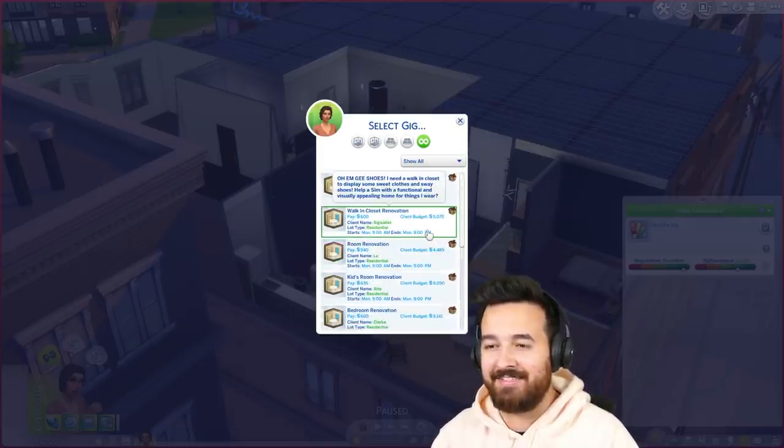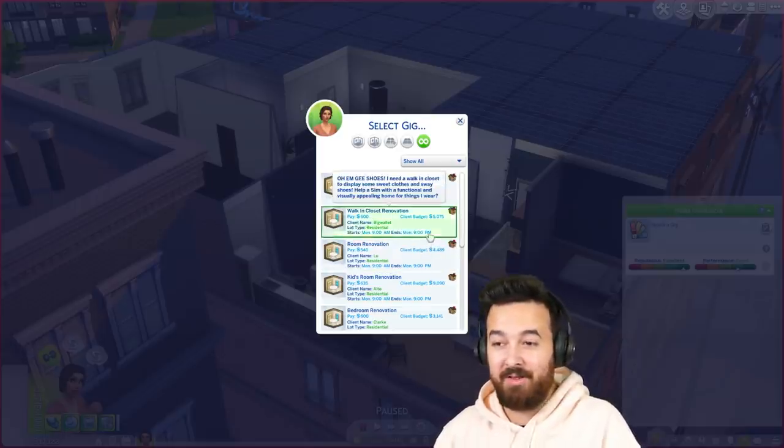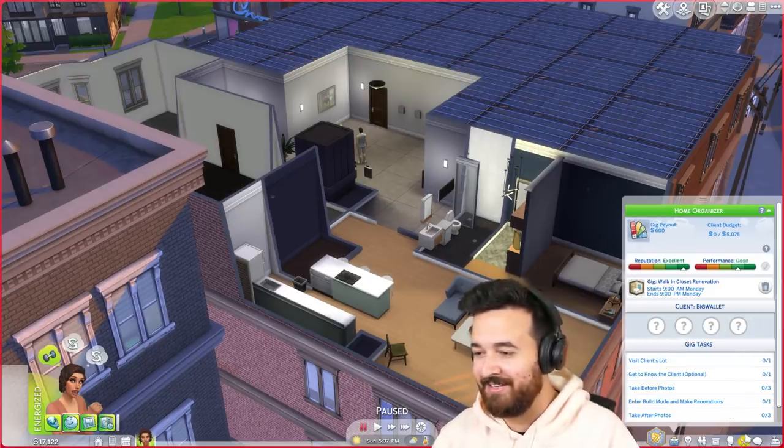Big Wallet. Budget $5,000, we only get paid $600, but it's in the big wallet family. I don't know which house it is or whose it is, but we're going to go and do that. That's going to be sweet. So we do have $17,000.